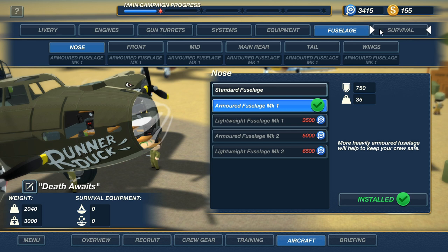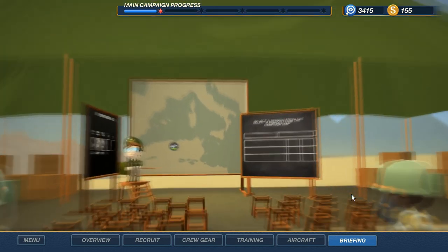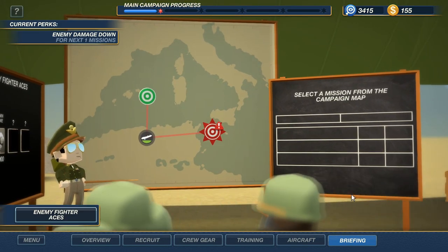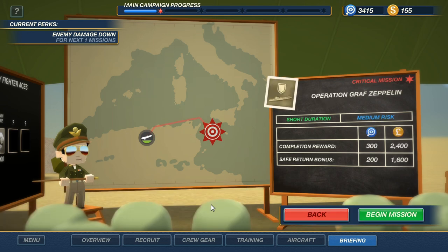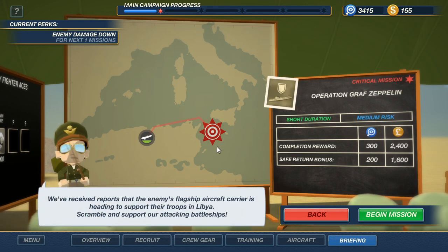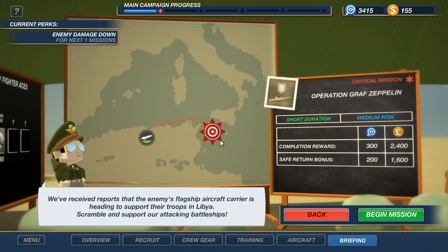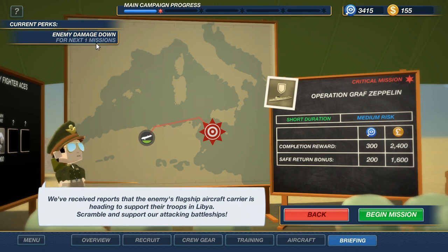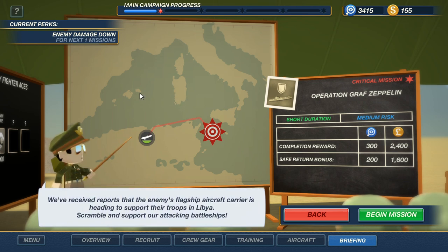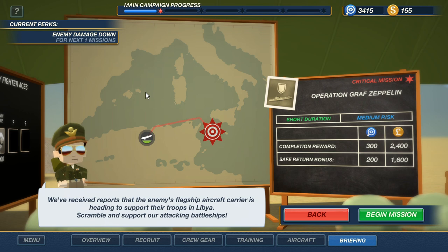My logic is that if I can't actually improve my firepower meaningfully, then the better route is to make sure that enemy firepower is held off for longer while my existing guns hold the enemy off a bit. We spent all our money. I know Chaplain of War is saying upgrade the ball or the tail or the engines, but I'm going with the armor — the logic being that if it keeps my crew members alive and at their stations and keeps the plane together, they can do more damage than if we just upgrade one gun section.